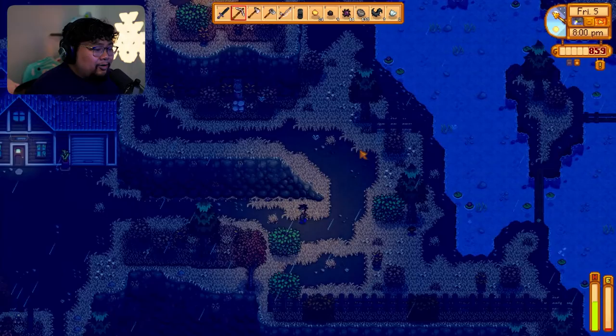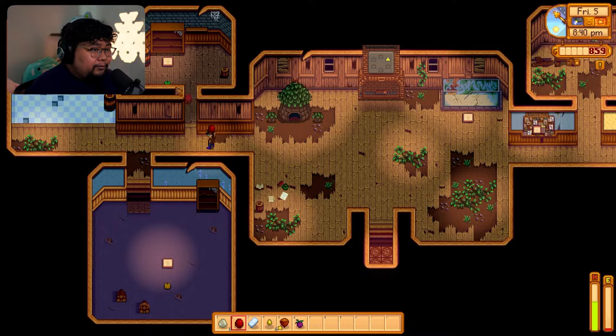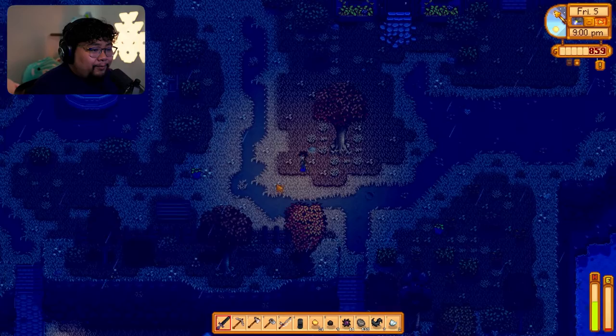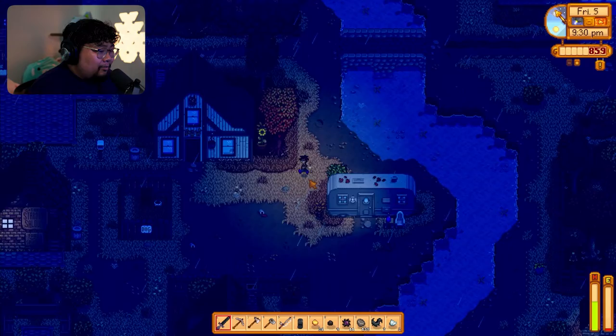Let's go back to the community center and donate whatever we need. What we need is wild plums and hazelnut — those are for foraging, and common mushroom and blackberries. With the time we have now we can just go to the bottom of our farm. Oh another one — now all we need is just the mushrooms.